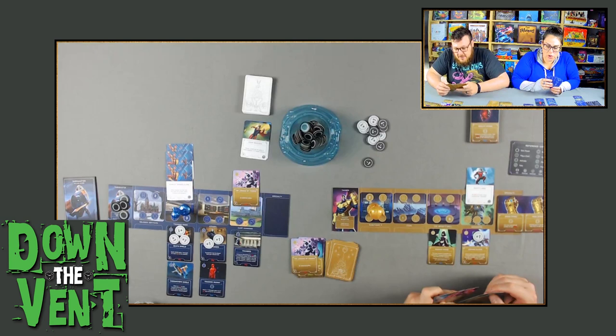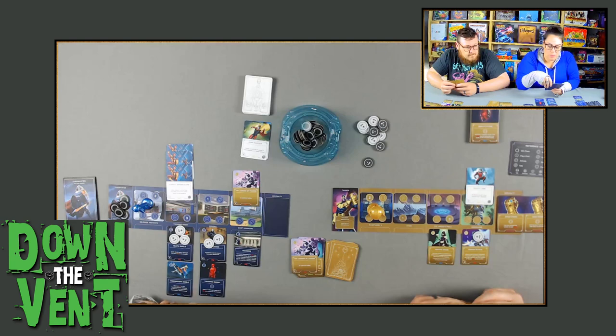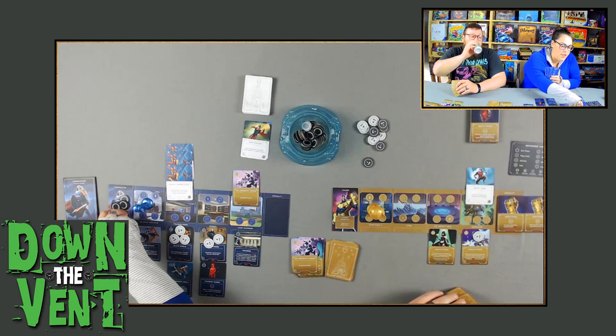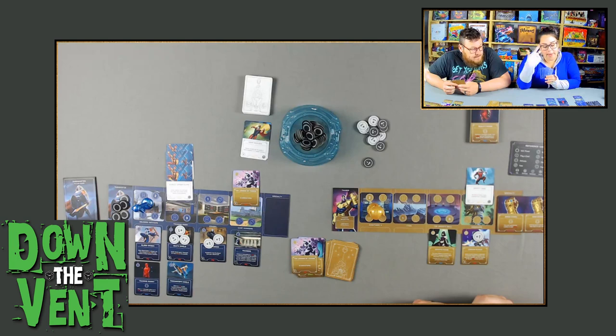Emily moves over, grabs some power, and plays Blood Spider for two. When Blood Spider is played, you may relocate a hero from any location to his location — she chooses not to use that ability. She then uses her Relocate action to move the Training Dummy to Blood Spider's location, and activates the Training Dummy to put one strength on Blood Spider. Good turn.